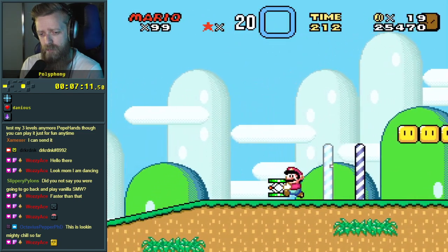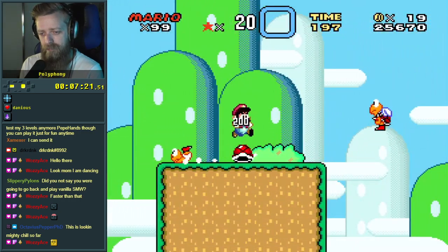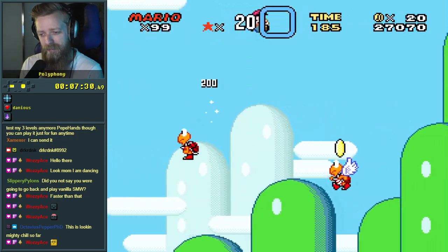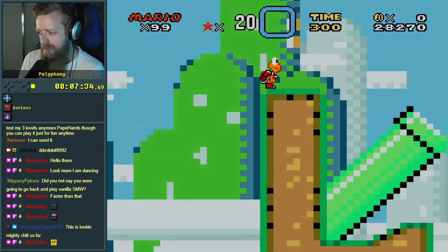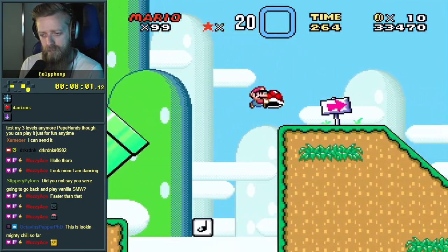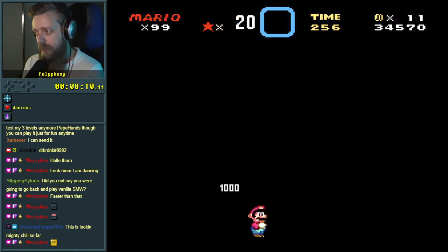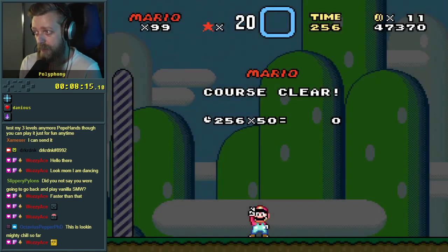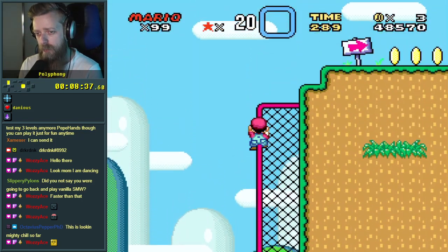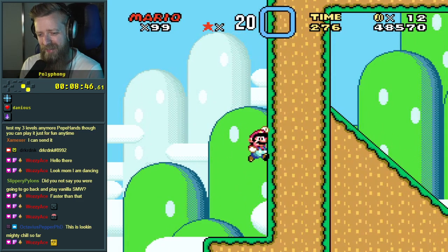Springboard. I wonder if you can go back. There's a secret exit — I think I can see one. P-speed is required. Why is this here? Oh — well, it turns out I'm possibly bad at the game, but it worked out.